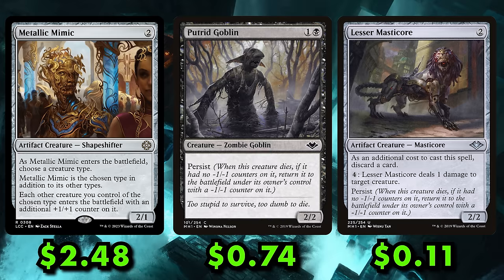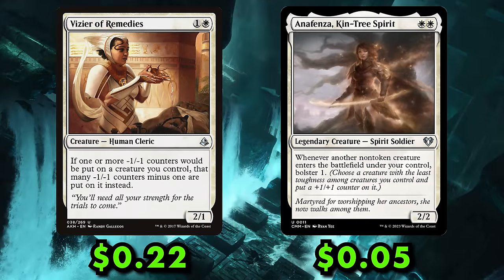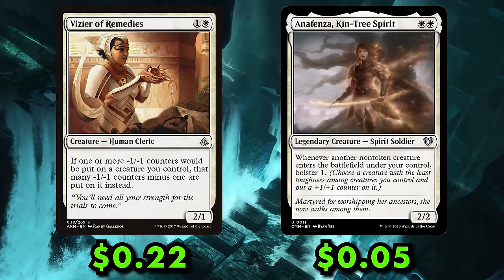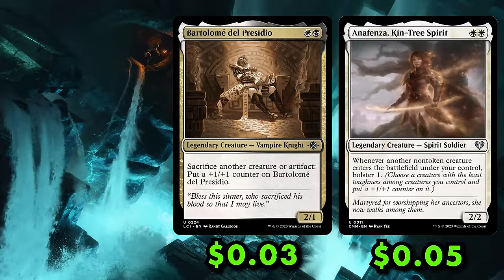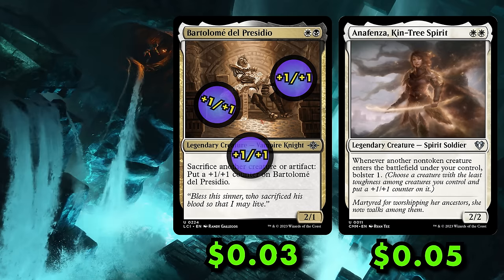For redundancy to Metallic Mimic's effect, Aristocats also plays Vizier of Remedies and Anafenza, Kin-Tree Spirit — the latter of which bolsters your army even when you're not comboing. For this combo to work, you need a sacrifice outlet, and you just happen to have one easily accessible. This combo allows Bartlemy to gain infinite power and toughness, killing an opponent in a single swing.